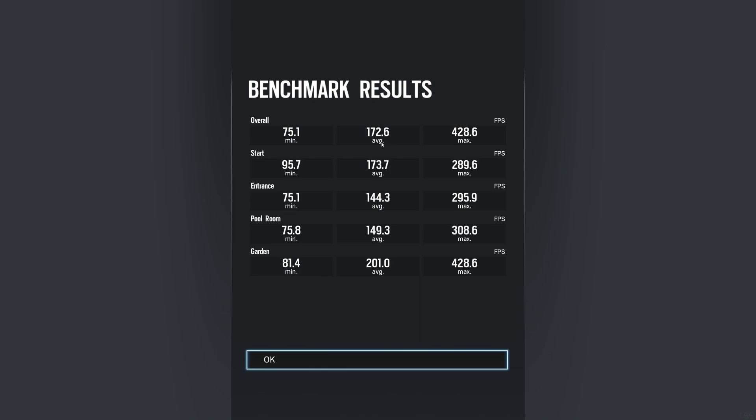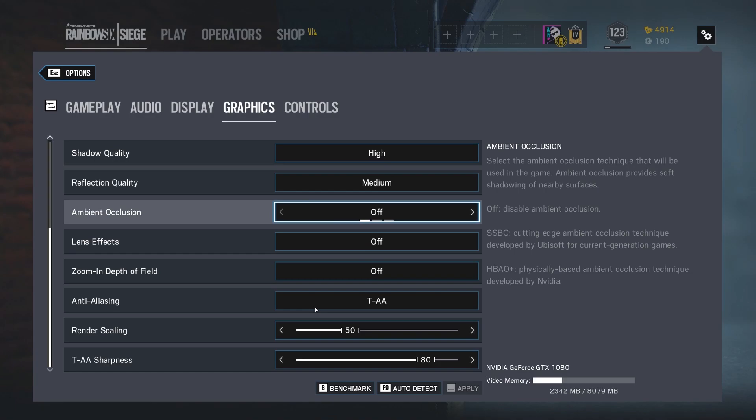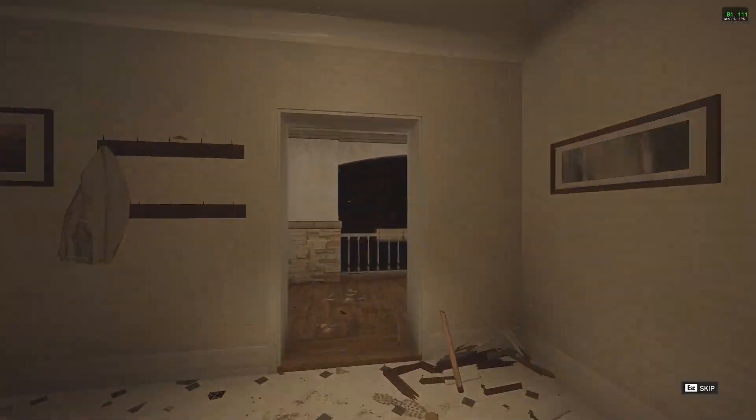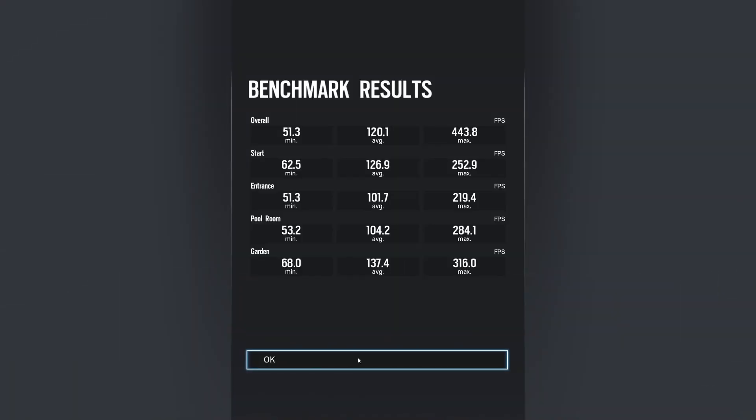It also brings up those minimums a little bit. So at 172 average I have a minimum of 75, but if I tuned my setup to do 155 frames per second on average, my minimum would be a little bit lower. Just to show you the difference, if we put the render scaling to 100% — that is my native resolution 2560 by 1440 — hit apply and benchmark that. As you can see, the benchmark results show an average of 51 frames per second, maximum of 120. We're 50 frames per second lower on average with scaling at 100%, and then we're at 20% less frames per second on our minimum, which is really where you're going to see a major performance decrease.